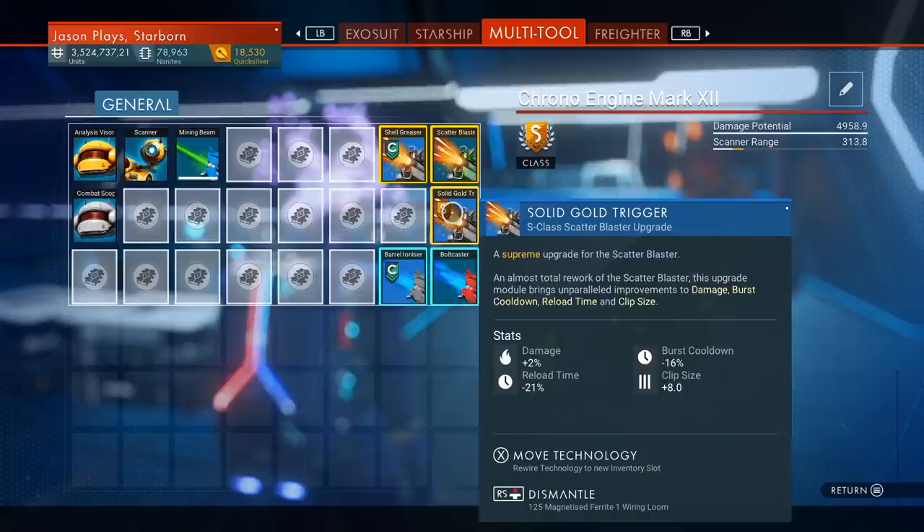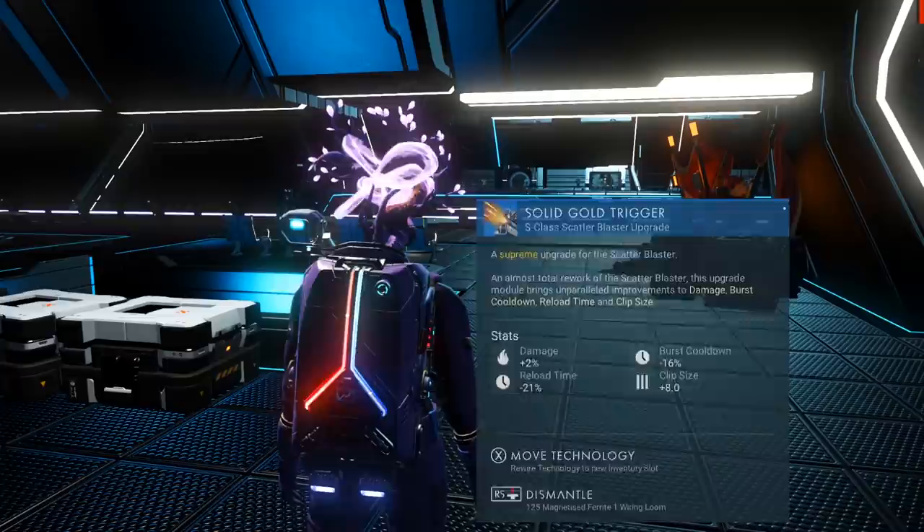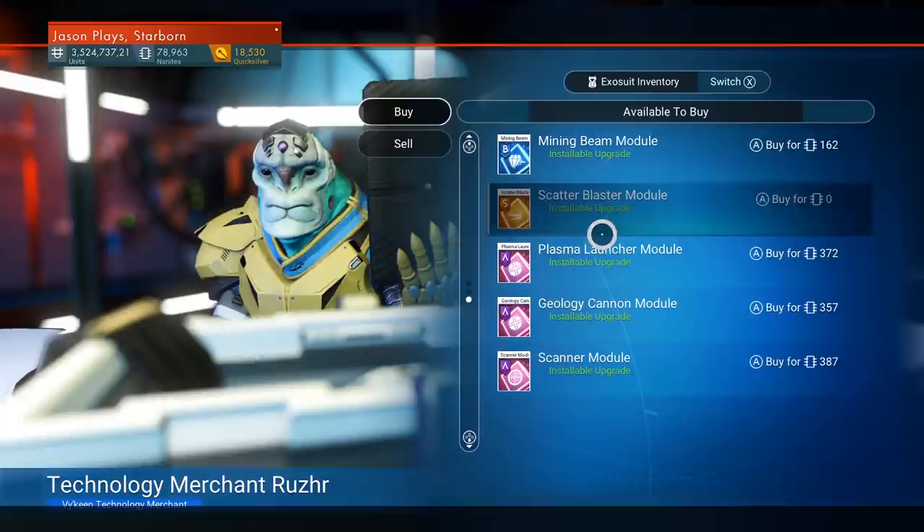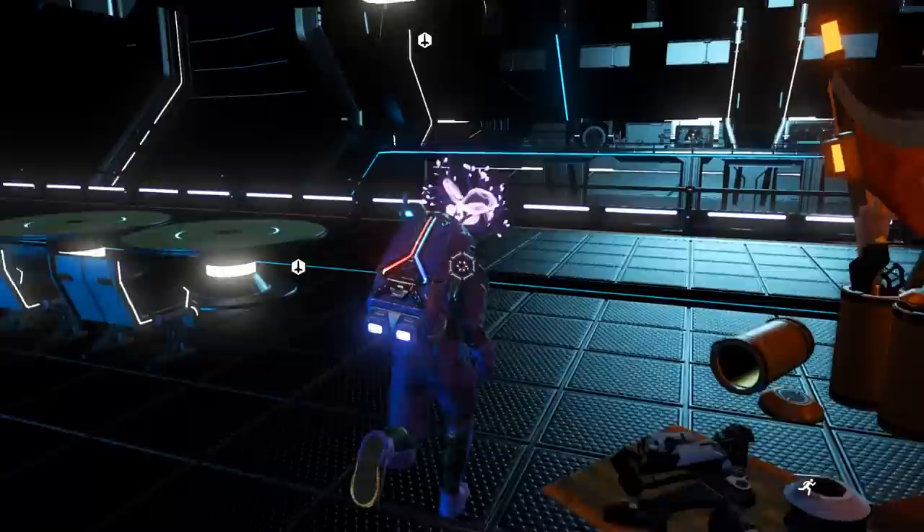I put it over there and my damage potential went up to 4,500 — up by 100. But if I put it over here next to the other upgrades, it just went up to 4,900. My damage, reload time, and clip size are all pretty good — damage is 2% and reload time looks okay. Now if you go back to the merchant, he won't have anything else because we already bought his one upgrade — it's grayed out, meaning we can't buy any more. Except if you go and reload your save.